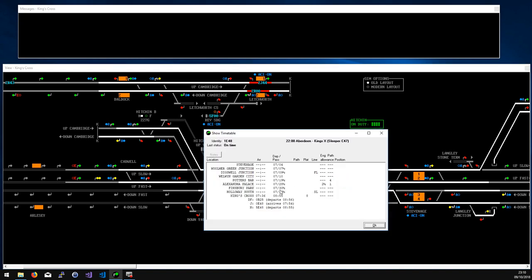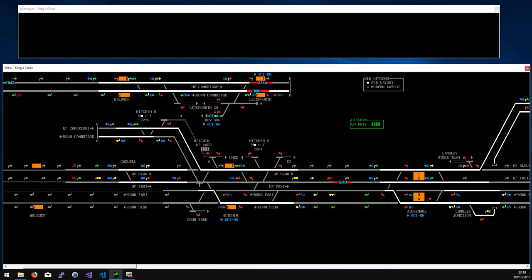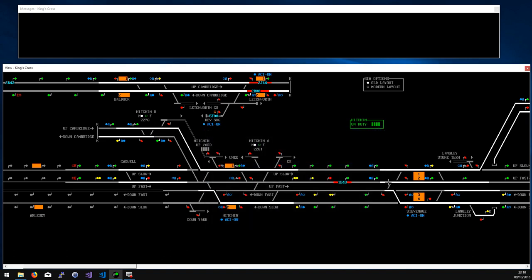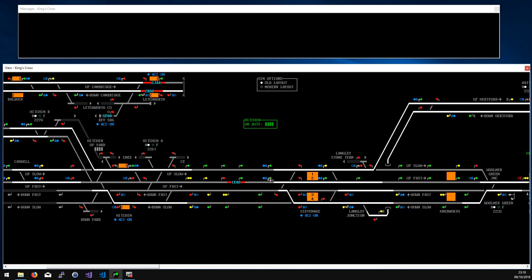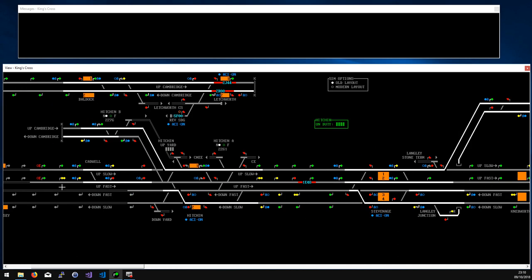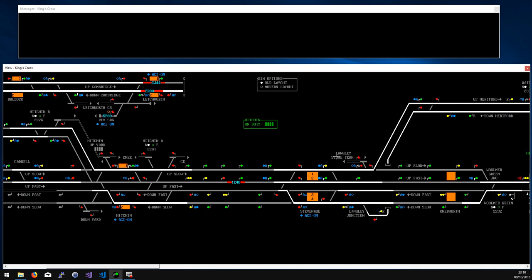When you click on a train description you can see if it's on the slow line. When a Class 1 train comes in, if you look at the path column you'll see something like 'SL FL' — meaning it goes into the station on the slow line and back out on the fast. It's not always the end of the world if you get it wrong — you'll lose some time, but all the lines are electrified south of Biggleswade so you won't have traction problems. You're more likely to get into trouble if you send a train down the loop instead of the main line.